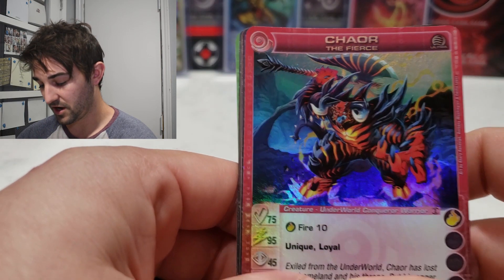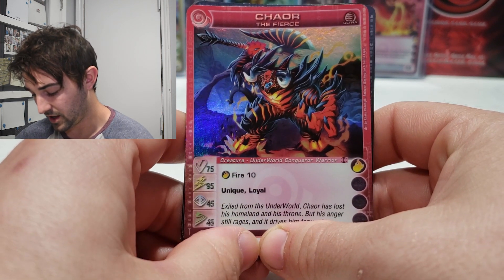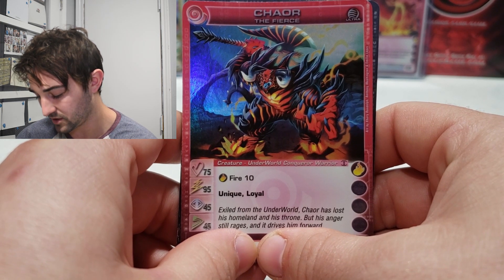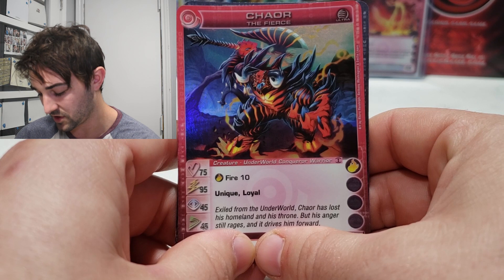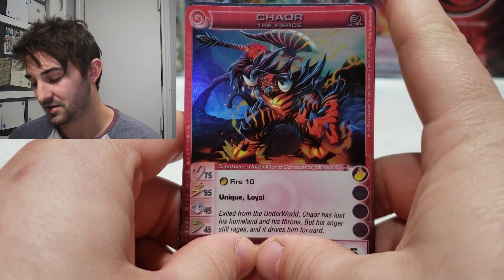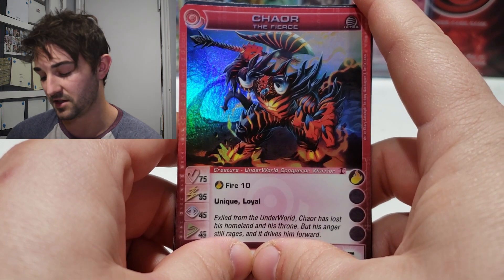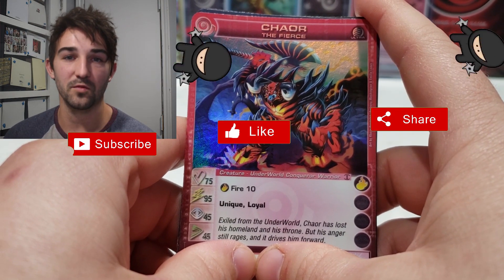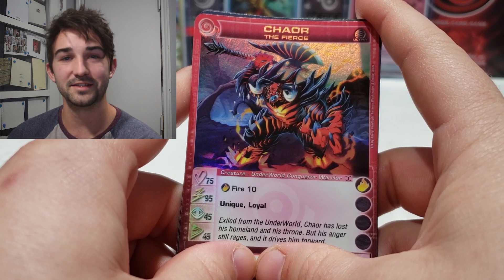And we got our Kaor again! The flavor text reads: 'Exiled from the Underworld, Kaor has lost his homeland and his throne, but his anger still rages and it drives him forward.' This is awesome — I literally was just talking about how I never pulled anything from these packs. Thanks for watching, please subscribe, give it a big thumbs up, and we'll see you next time.